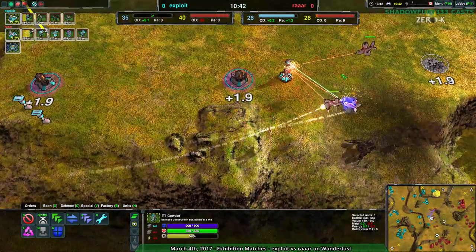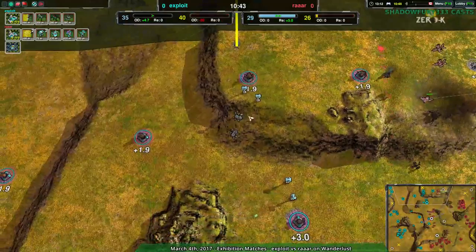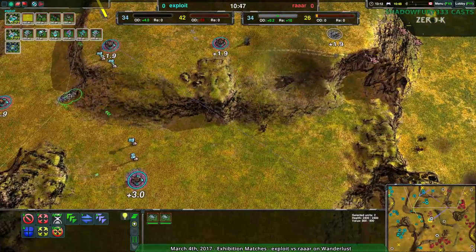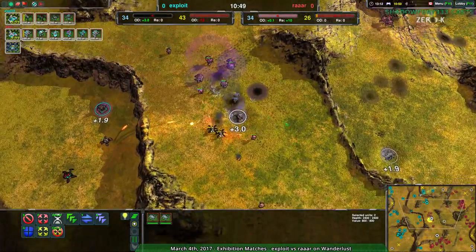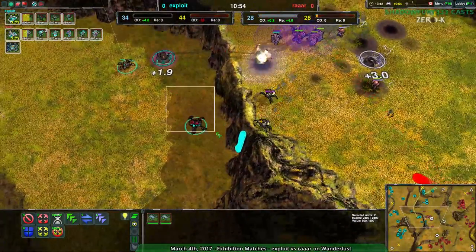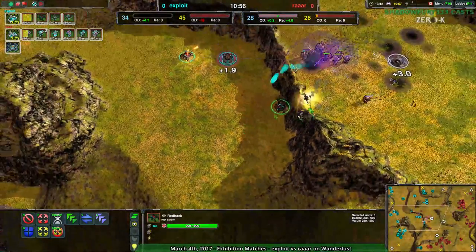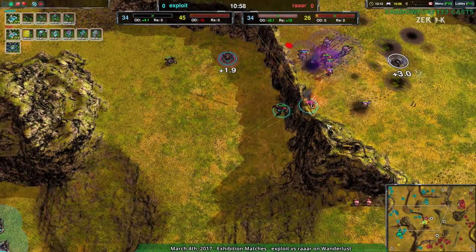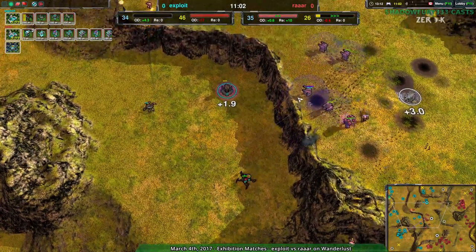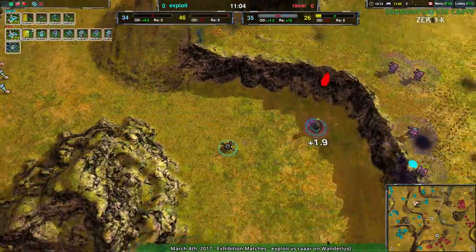Here's the counterattack. RAR coming in with a bunch of Banshees over to the north. There's not a whole lot of resistance — there's a few Tarantulas, and I think those are the only two Tarantulas that have been built thus far. And RAR's ground army is so much stronger. Finally, we get a Redback! Hello, Redback! Exploit, realizing this is a thing you can build. Had they realized that five minutes earlier, they would have won by now.